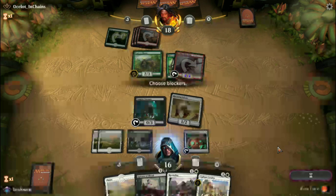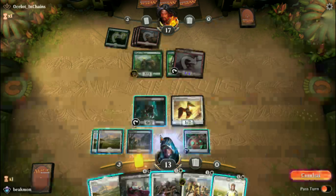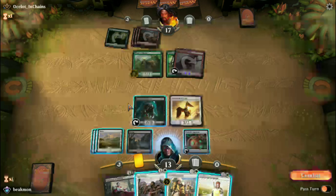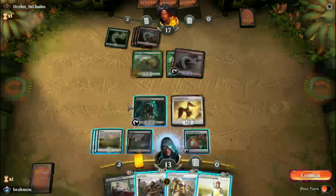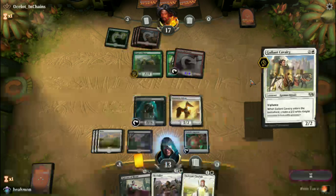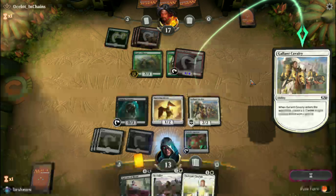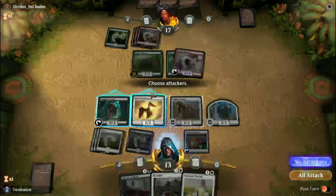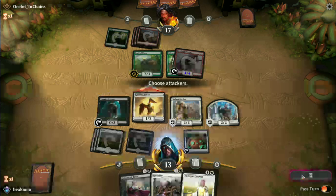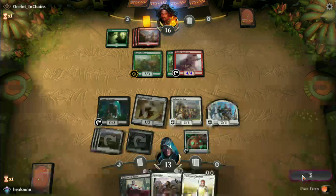Got a little haste creature there, shouldn't be too much of a problem. Play my Swamp, attack for one. At this point we can play my Wall, just give me a little reach. Artifact, a little threat of damage. We've got an enchantment, more damage coming, luckily for us.